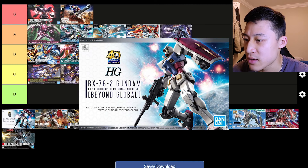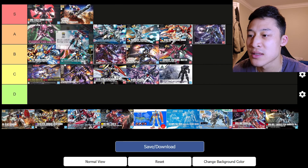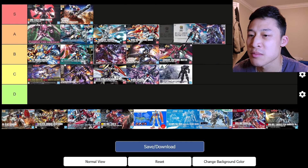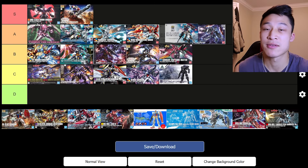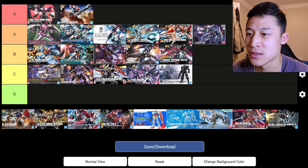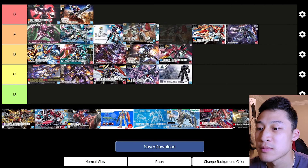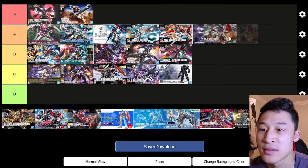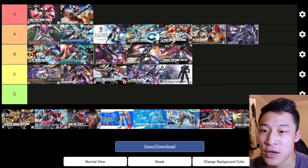The high-grade RX-78 II Beyond Global — it doesn't come with a lot of stuff, but I really like it for some reason. Everybody talks about the different spins on the RX-78 II; I'd put him somewhere in there. He's a good kit, definitely. And let's go with the Origin — he kind of reminds me of this guy because he's just kind of basic, but he comes with a lot of option parts. He looks like a tank.